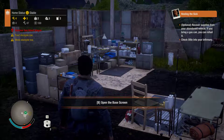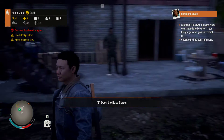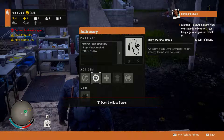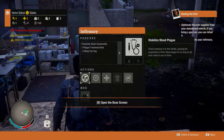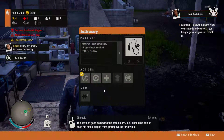Recover supplies from your abandoned vehicle. If you bring a gas can, you can refuel it. Check Ollie into your infirmary. Let's do that. Stabilize Blood Plague. Oliver Spears.